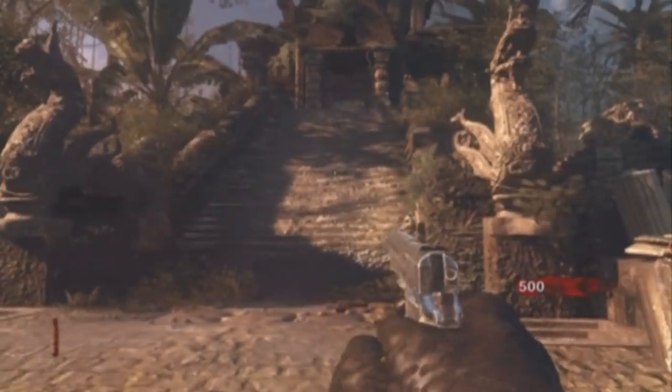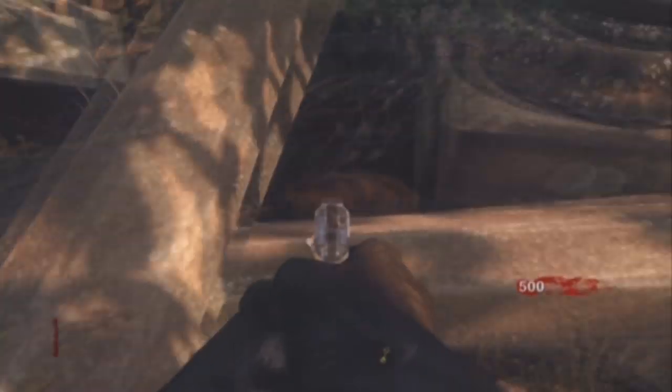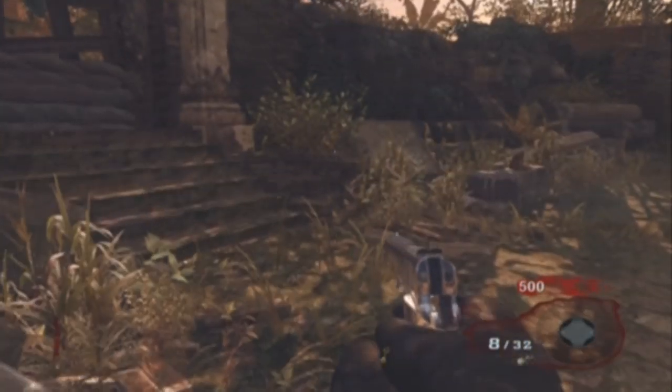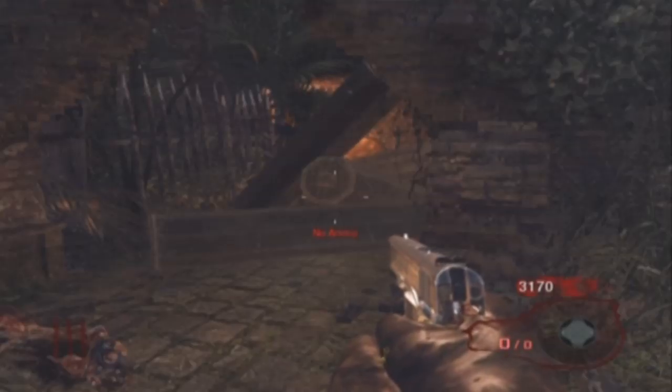Hello everybody, just the Yellow Hog here, and today I'm showing you guys the easter egg for the song and sharing a lot of the new map pack that just came out today. First, come over here and turn on this media by holding X — and there it is.